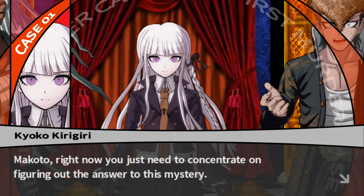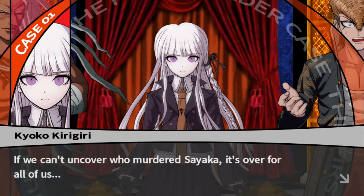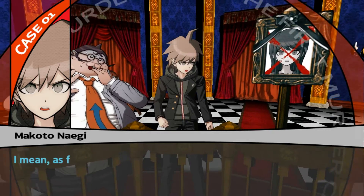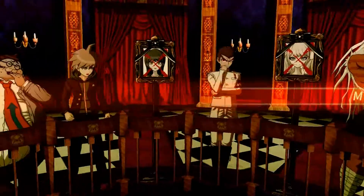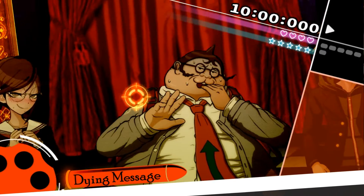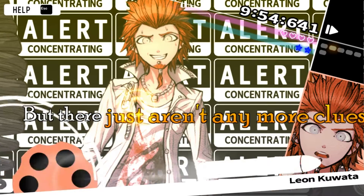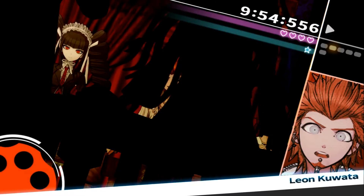Makoto, right now you just need to concentrate on figuring out the answer to this mystery. Let's uncover who murdered Sayaka. She left a last message on the wall — is it really all over? Well, Sayaka meant to fight or kill, but there's nothing left... except one clue. Oh, is this going to be another non-stop debate? Make your argument. Dying message — that's the last thing we need. Use this to shoot some holes in people's arguments. She wrote a message on the wall.